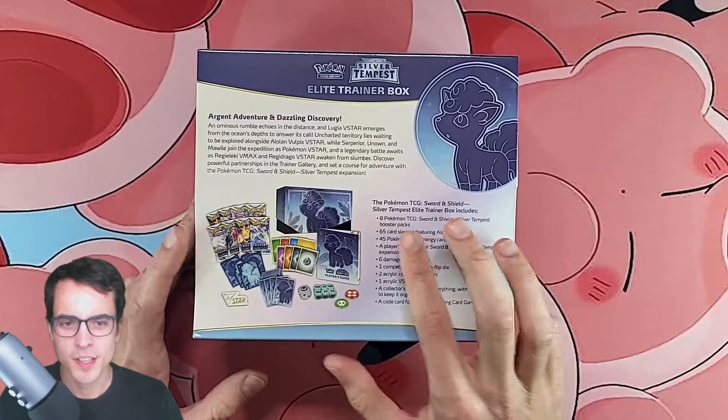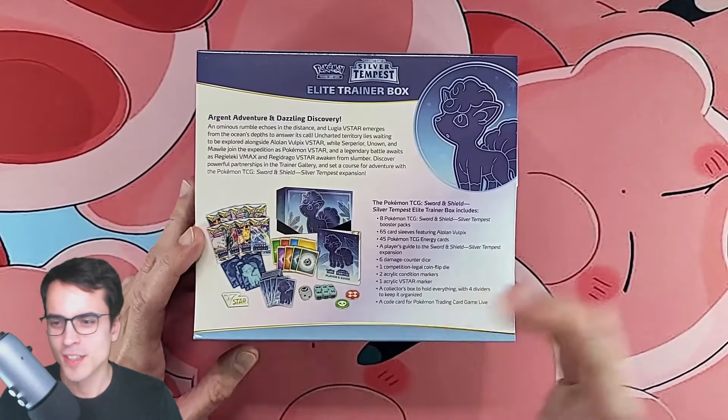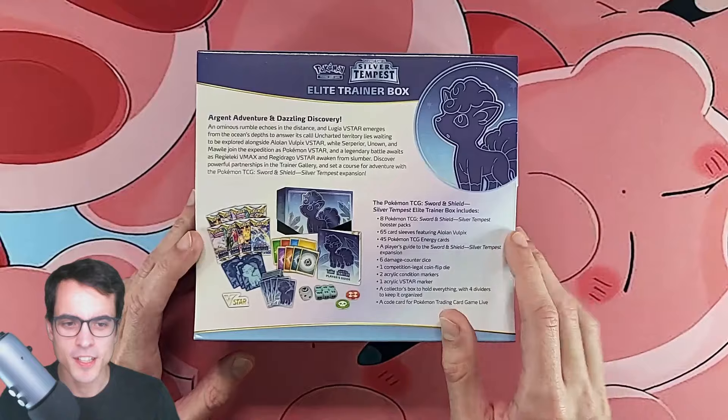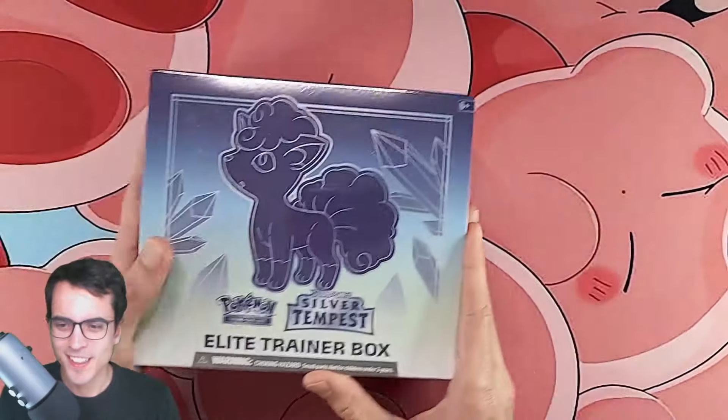Inside we're going to find 8 booster packs, some sleeves, some energy cards, the player's guide — we're going to take a good look at that — and all the other extras that are normal in an Elite Trainer Box. So let's take a look.